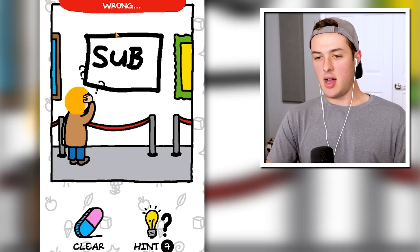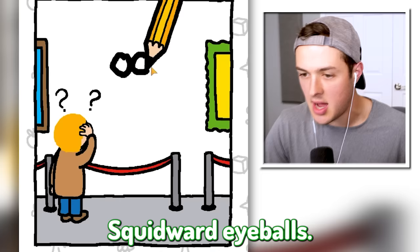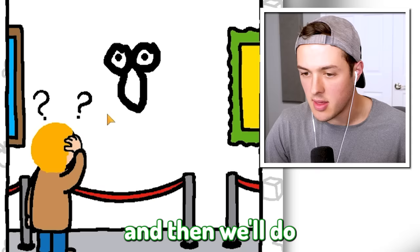Maybe I need to give it a frame - there we go, just a frame around the edges. But what's wrong with this one? What if I draw Squidward's face - Squidward's eyeballs, Squidward's nose just like that, and then a happy face. That is Squidward! I knew people would love Squidward's face.